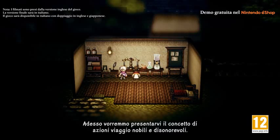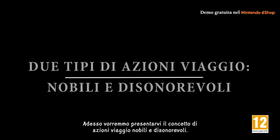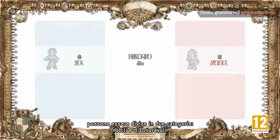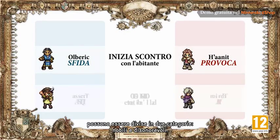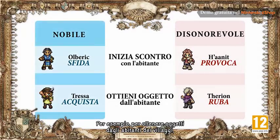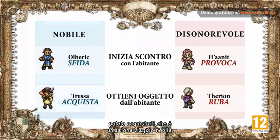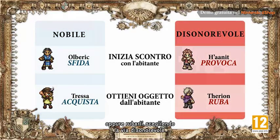Now we'd like to introduce the concept of noble and rogue path actions. The path actions available to our protagonists can be divided into two categories: noble and rogue. For example, to acquire items from townspeople you can use the path action Purchase — the noble path — or Steal — the rogue path.